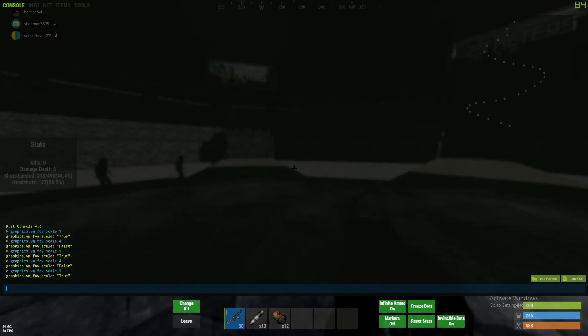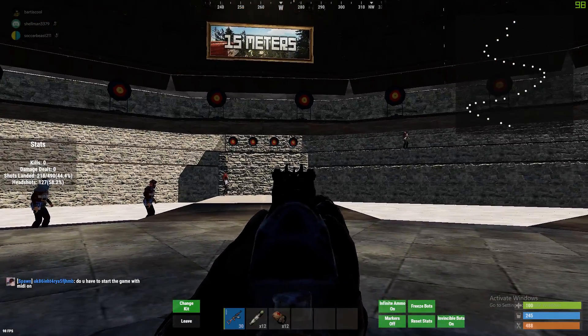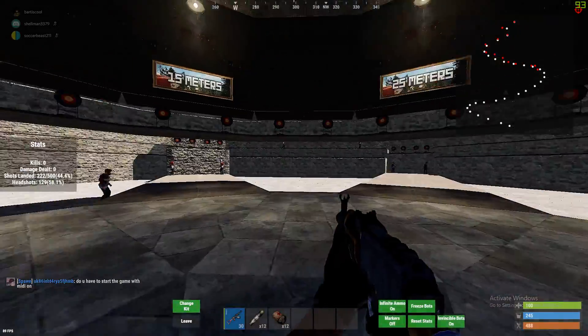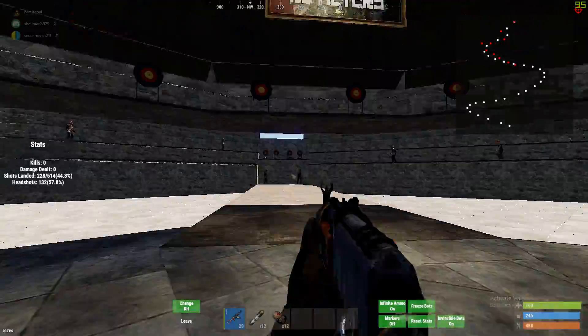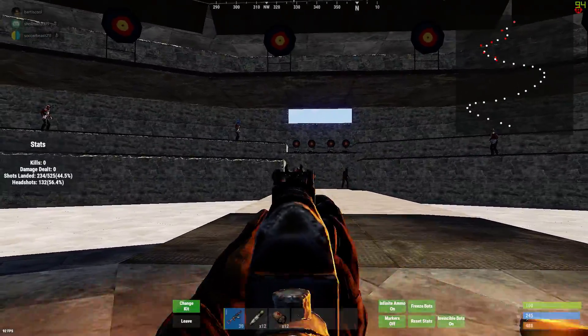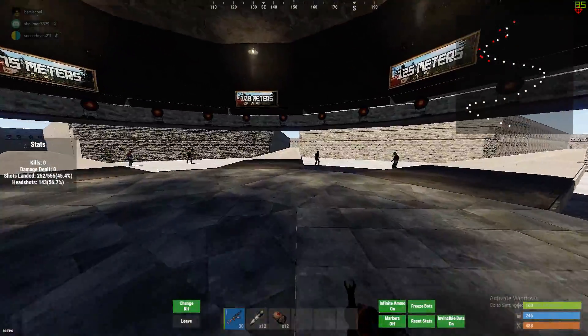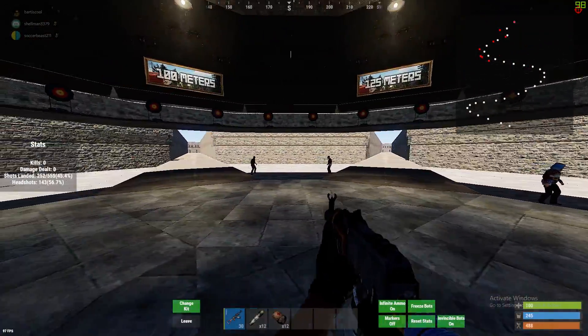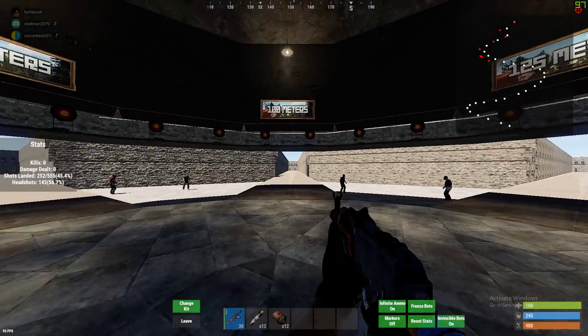So if you want your game to look like theirs, go into the console and type the command — I'll put it in the description: graphics.vm_fov_scale 4. Type that in and you'll see that your gun is a lot more zoomed out. Now if you're one of those people who prefer having it closer, because there are people who don't like this, just go back.